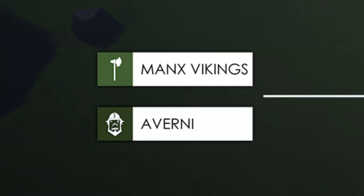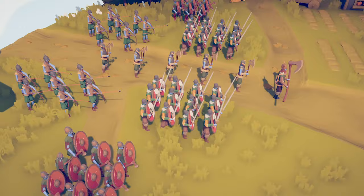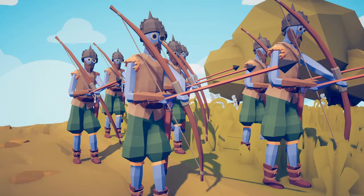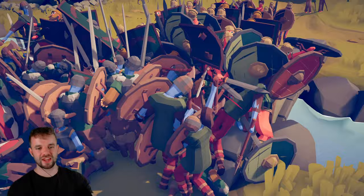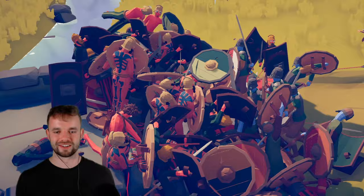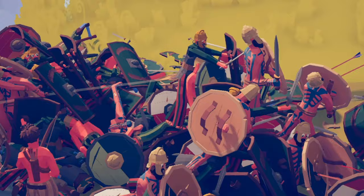In battle 16 we have got the Gaelic Averni faction with their shield wall, fanatics and archers versus the Manx Vikings — yes that's right, even more Vikings — with their swordsmen, berserkers and archers. Once again we basically just got one giant backlog on the bridge. When the battle's like this there is literally no way you can possibly commentate. I would say there's more red TABS units, which might mean the Gaelic Averni are winning. But there's a bunch of Viking archers down here — maybe they can turn the tide.